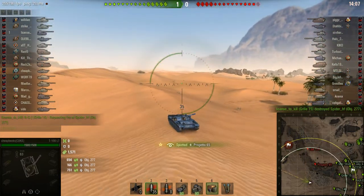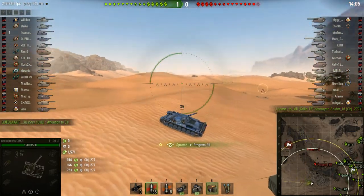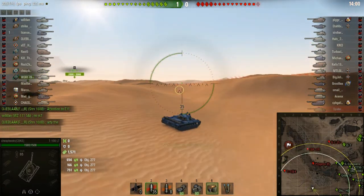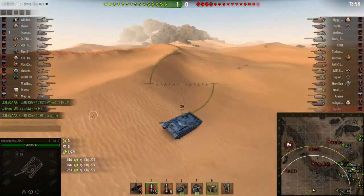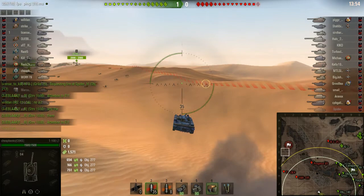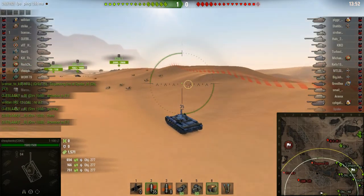The good thing about Division 3 is that the enemy tends to lemming all to one side — they're very predictable. So I did a lot of rear flanking, getting behind the enemy and shooting them from the rear. They were very easy to spot. Unfortunately, it's not true in Division 2.